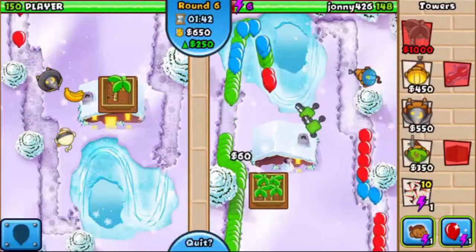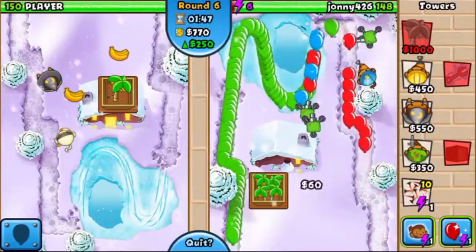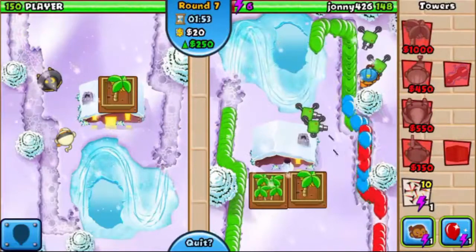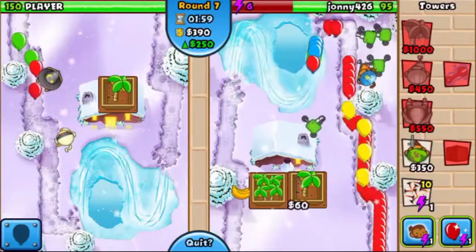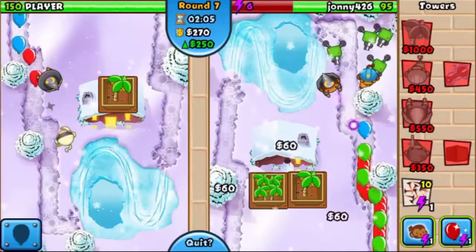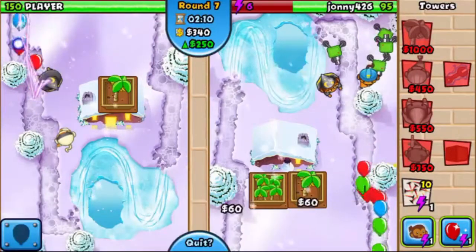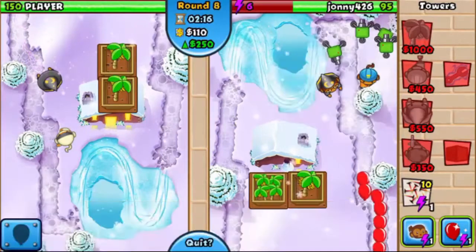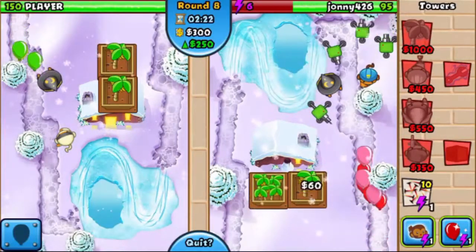Looks like he's sending some balloons. Alright, this is the problem. I have a Monkey Apprentice to help. Normally I don't really put an Apprentice until like round 9 or 8. Oh wait, it's actually round 8. Round 9 gives me a ton of bananas as well.